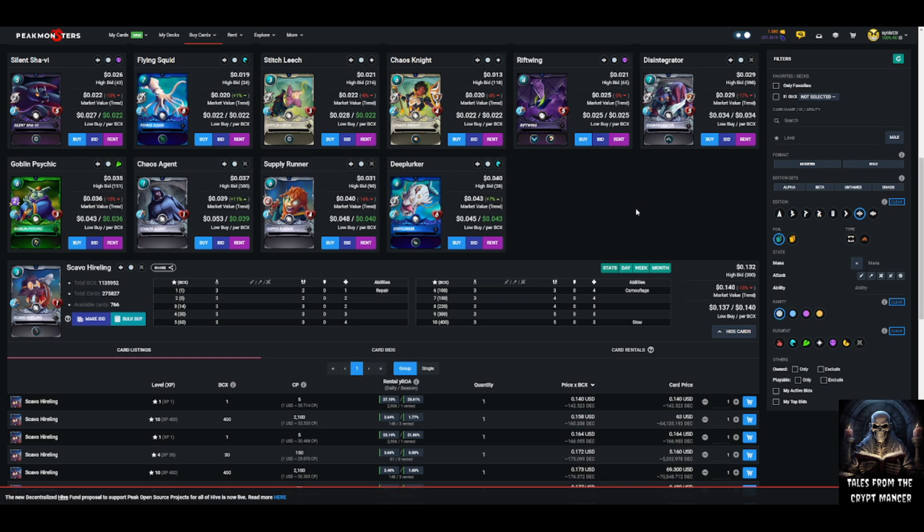Weapons training buffs haven't been put into the game yet, so that's not a factor currently — though this card will arguably get stronger when those arrive. What we see here: camouflage makes the card generally untargetable, repair is a valuable support ability, and slow is a valuable speed mechanic — all at a low mana cost of three. Keep those things in mind as we look at Rebellion for neutral support cards with survivability, speed implications, and strong support abilities at low mana costs.